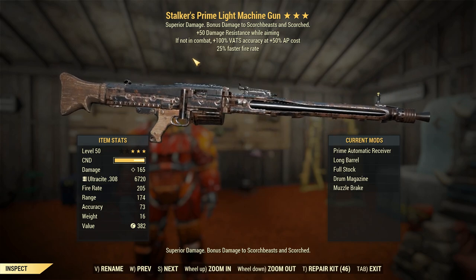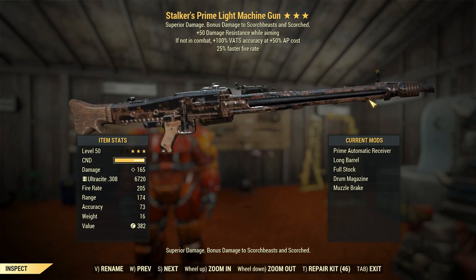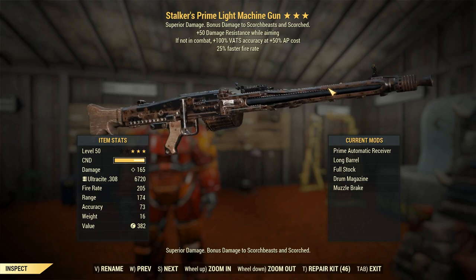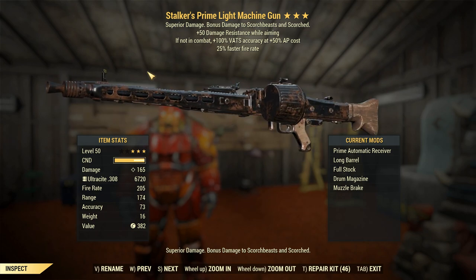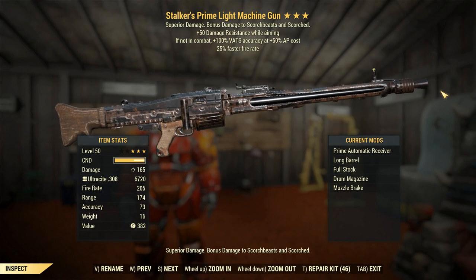It uses that weird rate of fire crippling bug that is not exactly on crippling all the time, but it's there on this thing in spades. It's actually the most powerful weapon I've ever tested in terms of how much I can just drop the actual Queen's health, not relying on sneak attack criticals either. It's insane.